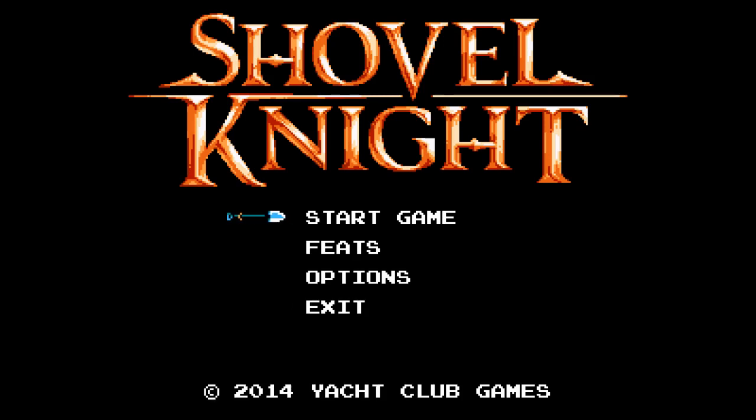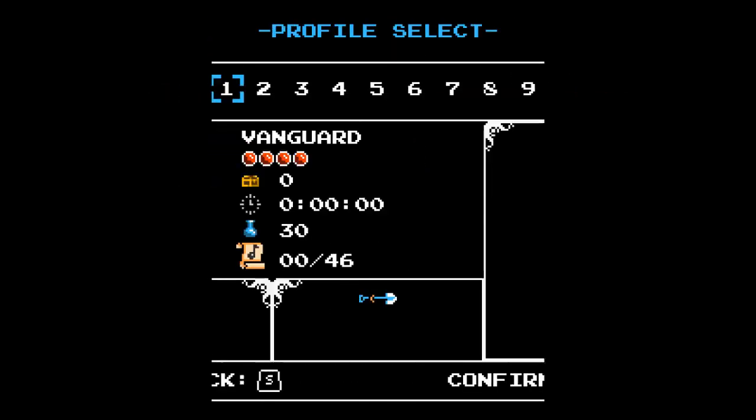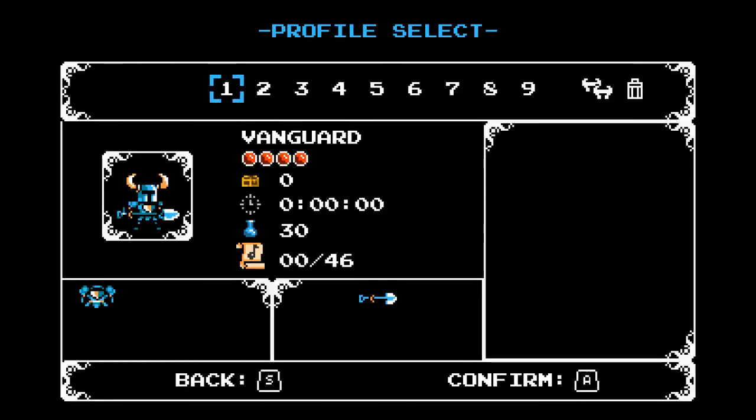I've had a lot of fun with it in what I've played so far. We're going to jump in and start a new adventure here. So, Shovel Knight here — Vanguard — we just created this new profile. It has the starting health of four orbs, we have no money, no playtime, 30 uses of magical items, no music notes collected, and we have the basic armor and the basic shovel. Let us start our new game.